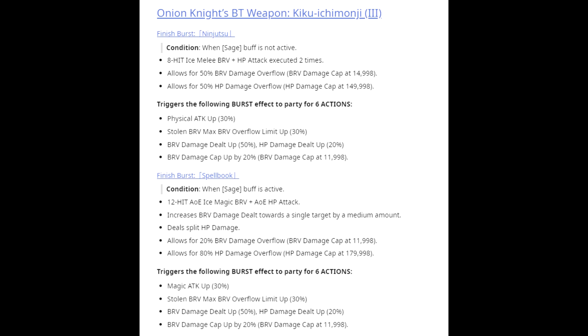Now let's talk about Onion Knight's BT weapon, called Kiku Ichimonji. Onion Knight is going to be the first character in Global with two different burst attacks. If you finish off during burst phase with his Skill 1, you will do the finishing burst attack called Spell Book. If you finish off with his Skill 2, you will do the finishing burst attack called Ninjutsu.